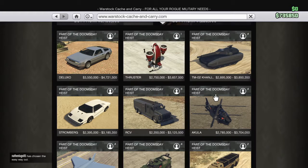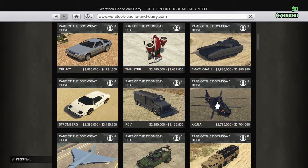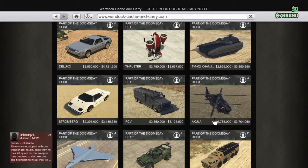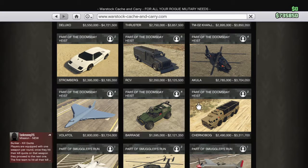The Akula — there's something really cool I need to tell you guys about the Akula if you don't know already. You know how if you have a bounty you can't go off radar? With the Akula, when you activate Stealth Mode, you go off the map no matter what — off the mini-map. So if people are after you, get in the Akula, go into Stealth Mode and they cannot find you literally anywhere.